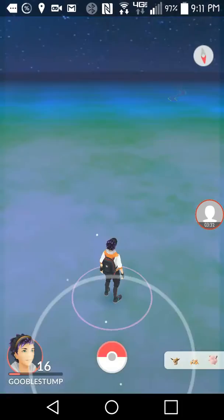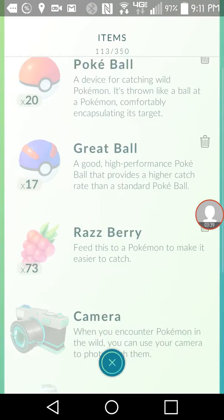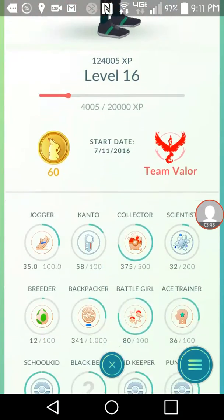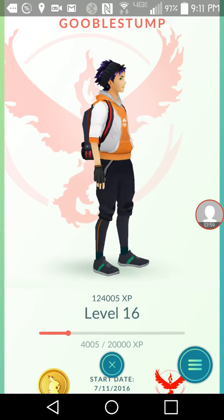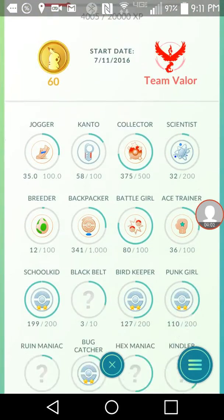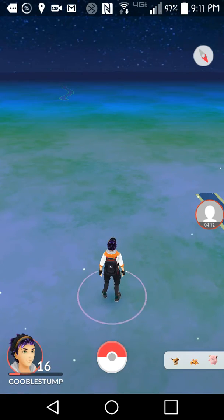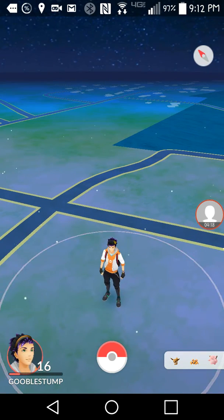That's basically the new update. Everything else looks the same — the journal, customization, same thing. I can see 375 and 575 youngster badges, and I've got one dragon type — looks like it's the Dratini. Okay, so this is going to be the end of the video guys, I hope you liked it, bye!